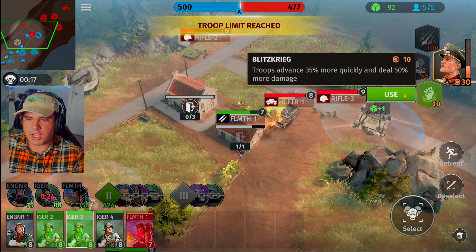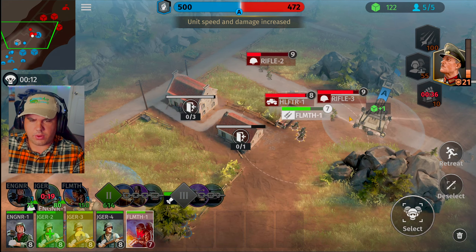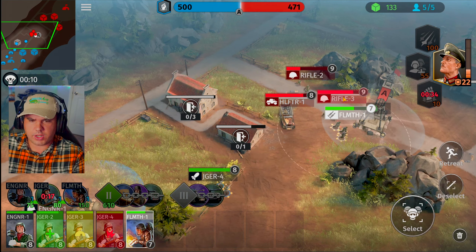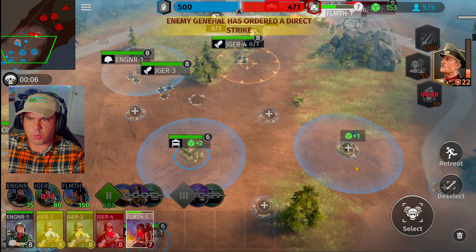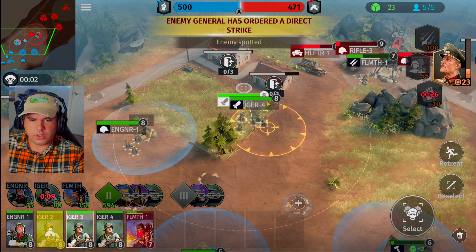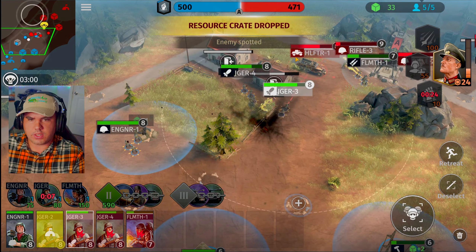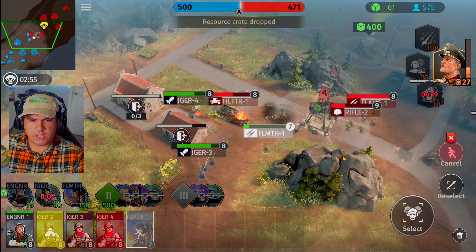He already has the half-tracks up and prepared. We're just going to have to give him those posts — we played a little bit too slow in the beginning. His flamethrower really did push us out. Year units retreat away — let's get you inside that building.